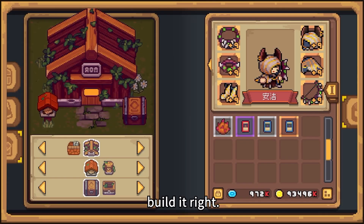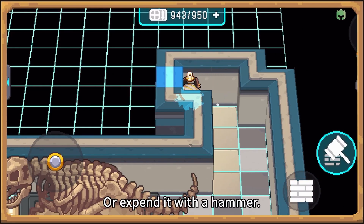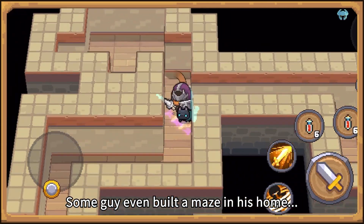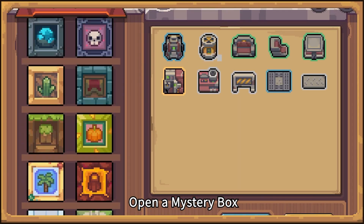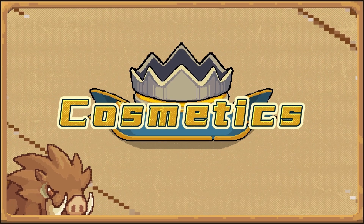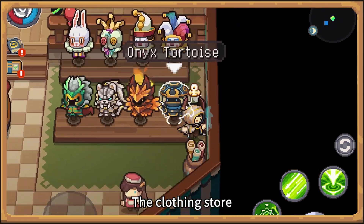Build it yourself, build it right — decorate the chapter house to your heart's content, or expand it with a hammer. Some guy even built a maze in his home. Furniture can be purchased at Chilstead Apparel. Open a mystery box to find out what your next furniture item is.